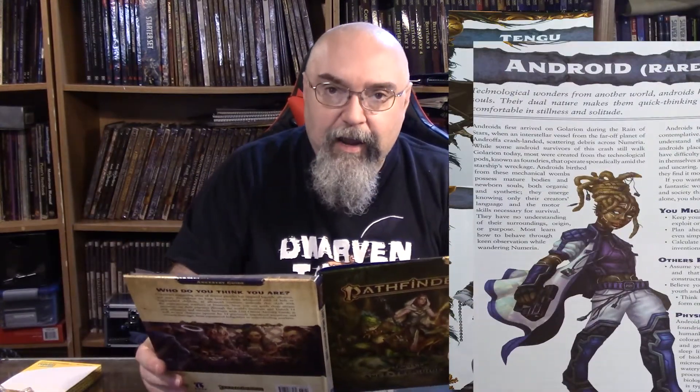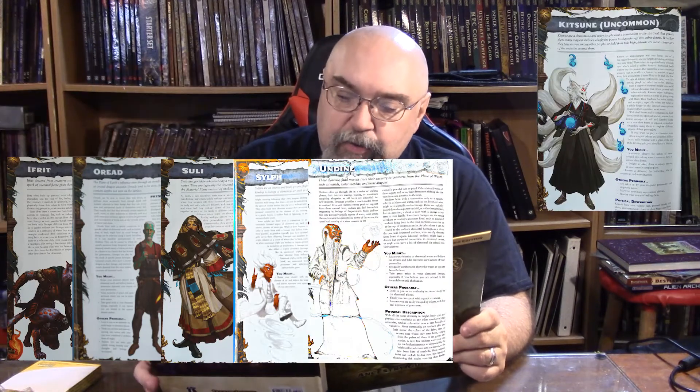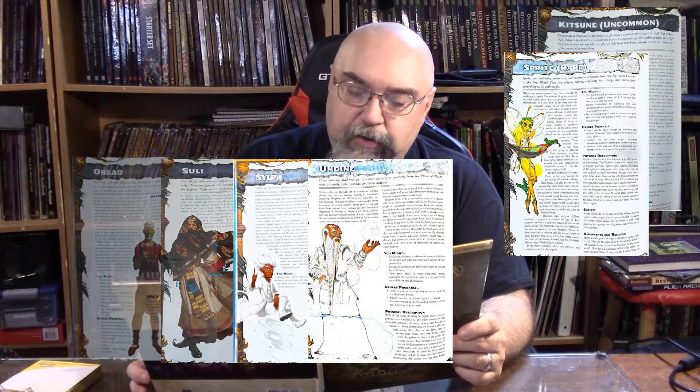Not races — ancestries. Like the Aasimar, the Azarchedi, the Catfolk, the Dampir, the Dhampir, the Duskwalker, Hobgoblins, Kobolds, Leshy, Lizardfolk, Orcs, Ratfolk, Tingu, Tiefling, Androids — one of these is not like the other — the Aphorite, Beastkin, Fetchling, Fleshwarp, the Ganzi, the Geniekin, which includes the Ifrit, the Oread, the Suli, Sylph, and Undine, the Kitsune, the Sprite, and the Strix.